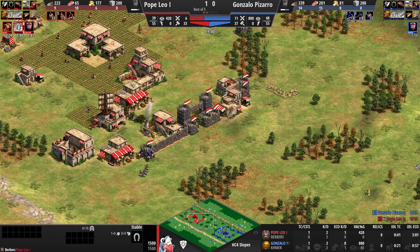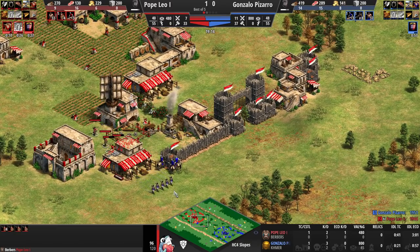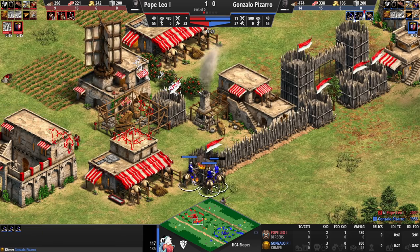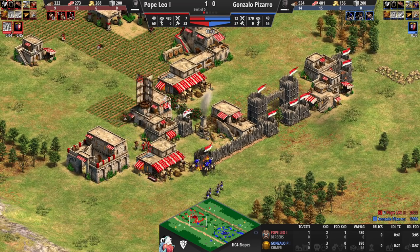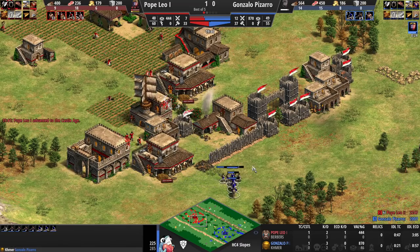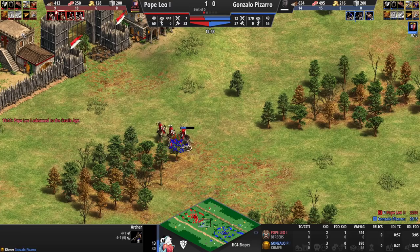Skirmishers will be holding against the archers for now — just a couple of skirms to hold off this force. Pope Leo has no upgrades on those skirms. There's likely a hole between the house and the stable. There's a 30-second Castle Age advantage for Pope Leo, and the first knights will be coming out. Pizarro disengages — a nice move from Pope Leo — and he's got plus-one defense and bloodlines, so intercepting those archers is very valuable. Killing two archers at this stage is great since Pizarro probably wants to go for crossbows.